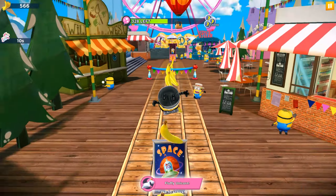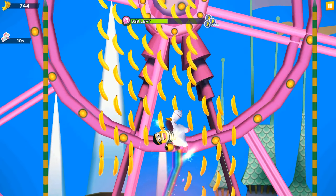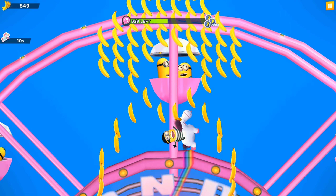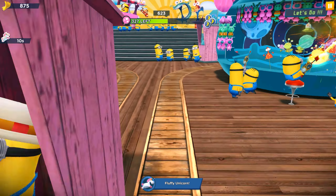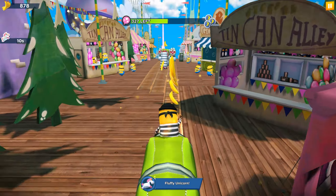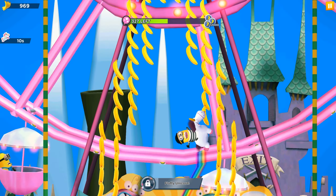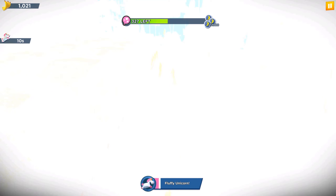Now it's time to activate the Fluffy Unicornable 2 with our Sith Minion. Because it lasts only 10 seconds, it will not be boring and it will not be hard to get some more bananas. Even though we don't need the bananas, it will be interesting because there is always a very big and interesting animation behind the Fluffy Unicorns. You can see the Super Silly Fun Land and it looks awesome!